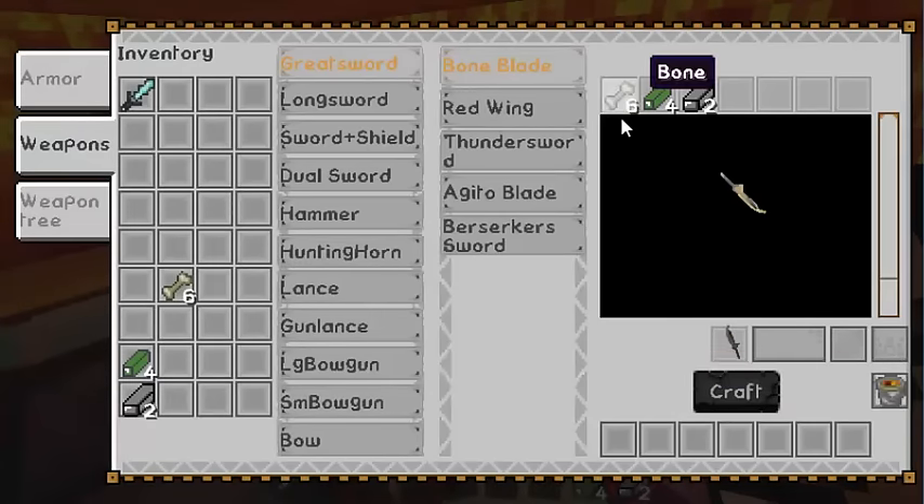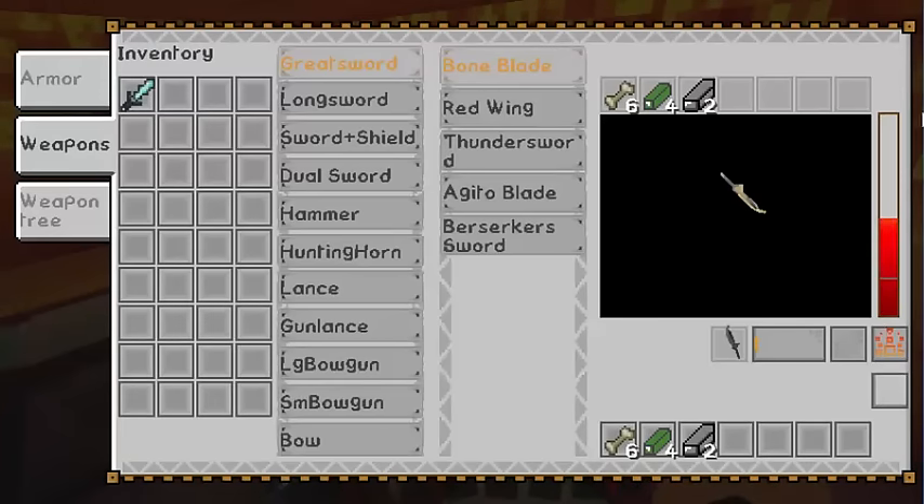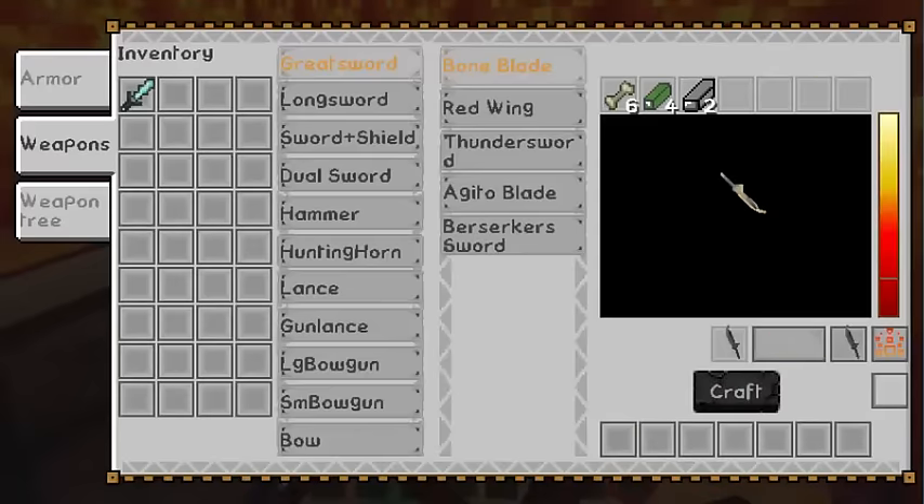You need to place the items in order: input bone, lumber, and molded iron for the Bone Blade, along with the lava bucket. Once done, click craft. You can see the gauge is going up — since the lava bucket provides so much heat, it will fill the gauge. It's like a furnace; the crafting is in process. It takes time to make it realistic and engaging — we made it slower so you can just leave it cooking while you do other things.